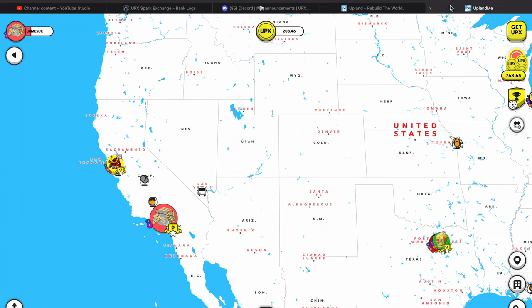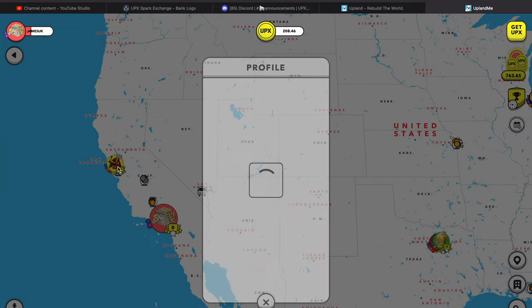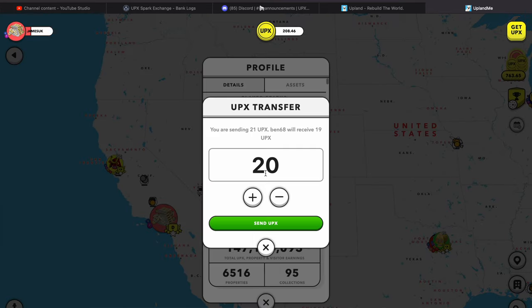So I should get that on my Upland account. If you click on here you can send UPX — I think they're going to send the money over that way. We'll find out later when the payment comes in and I'll make another video to update.